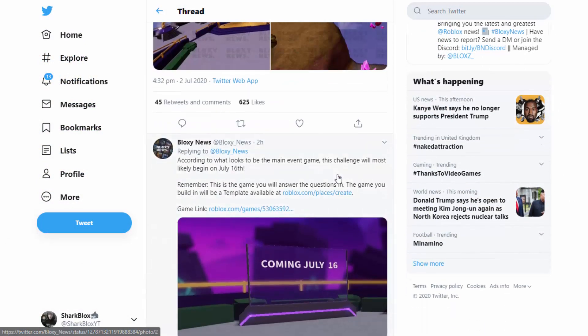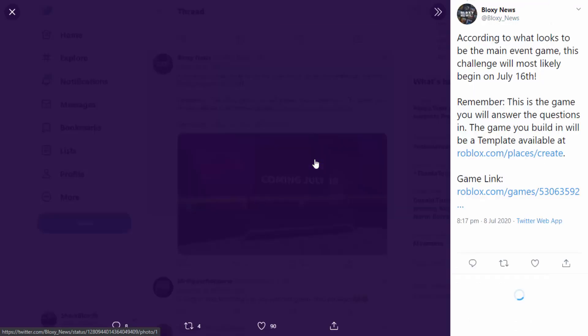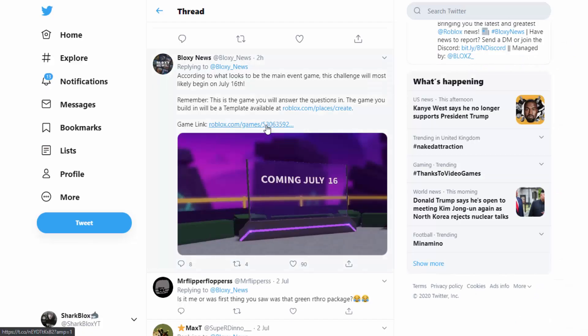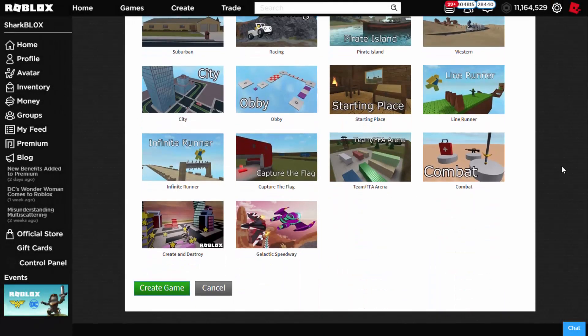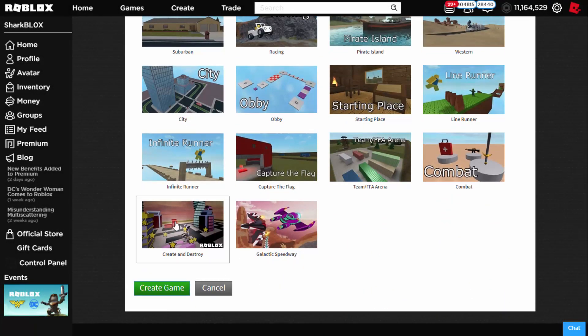Scrolling down, there's another screenshot that says 'Coming July 16th.' We're going to go look at the game. They've also got a places template so we'll look at both. According to the main event game page, this challenge will most likely begin on July 16th. This is the game where you answer questions — the game you build in will be a template. So you don't really have to build anything; you can just answer the questions. Building is just a waste of time.